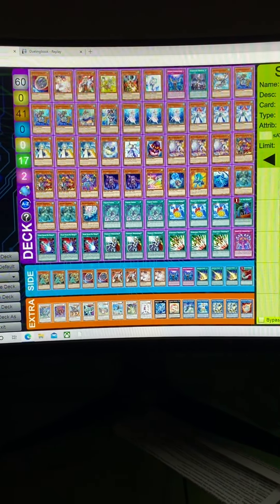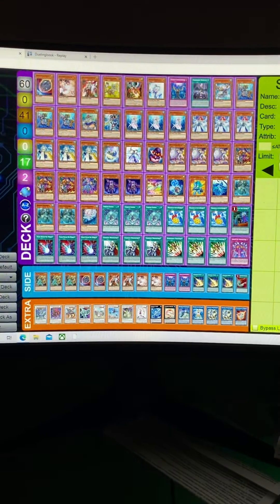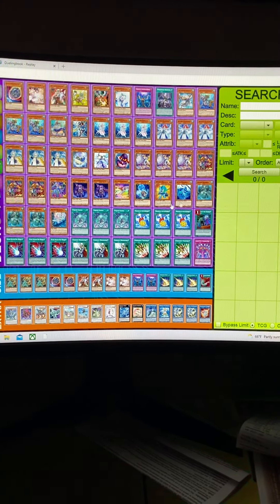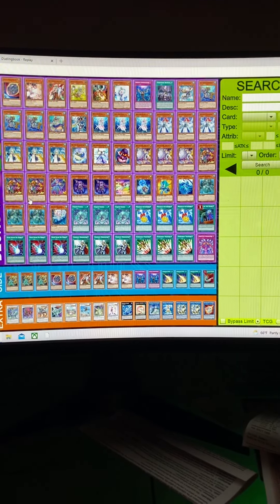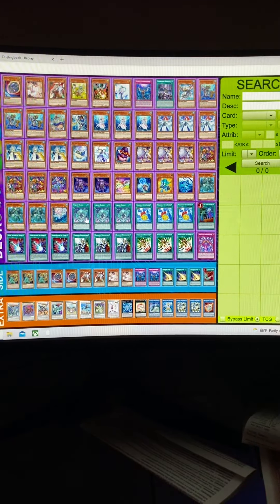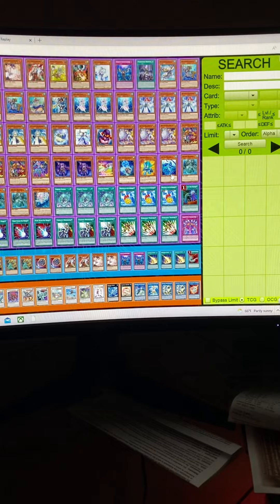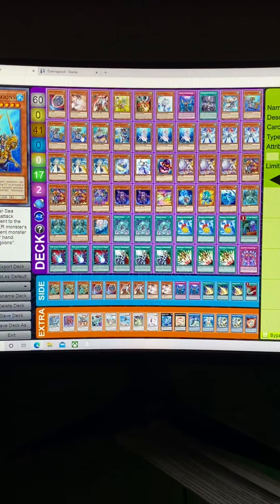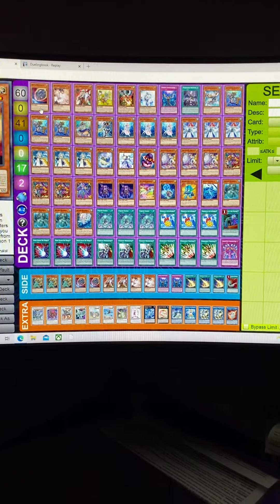I kind of took Blue Milk Gaming's video that he had uploaded for the 60-card pile deck and took almost that exact same list, except I swapped out his Ritual Magician Souls package and swapped it for the Ice Jake package that you see right here. And then I also swapped out one more card just for consistency reasons for the Dragoon.